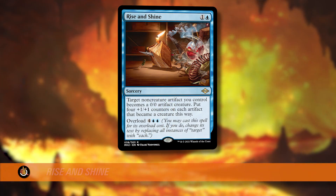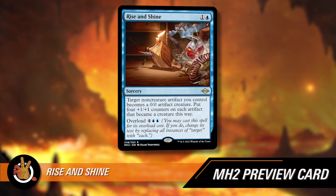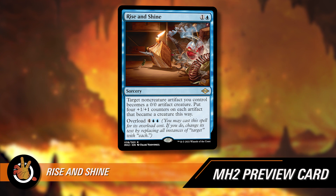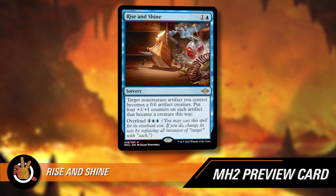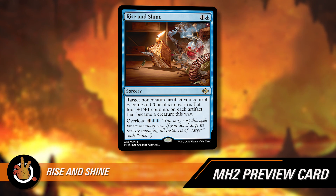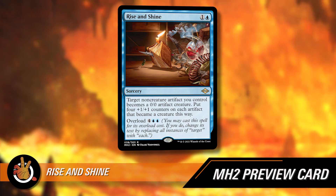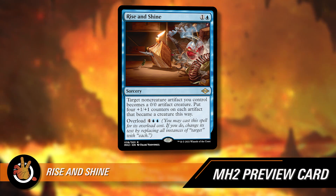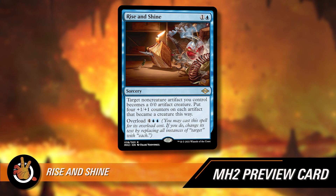All right, let's get into our preview card episode. Let's just go ahead and read it. It's a sorcery for one and a blue. It's called Rise and Shine. Target non-creature artifact you control becomes a 0/0 artifact creature. Put four +1/+1 counters on each artifact that became a creature this way. So it turns one thing into a 4/4, basically. Does it in a weird way — makes it a 0/0, but gives it four +1/+1 counters.